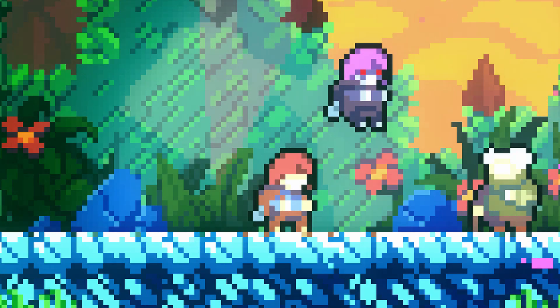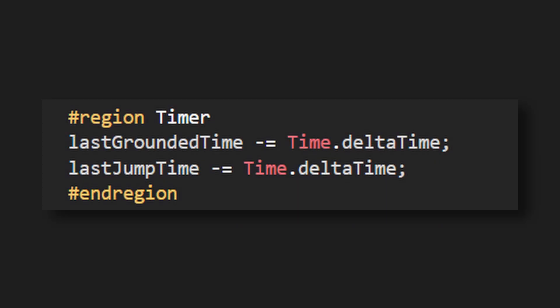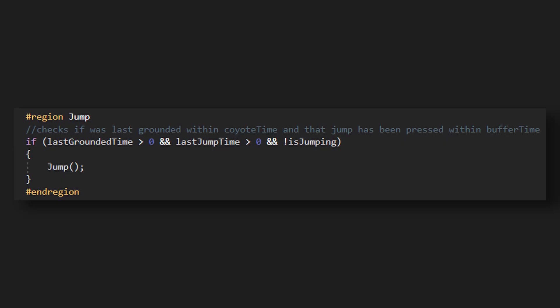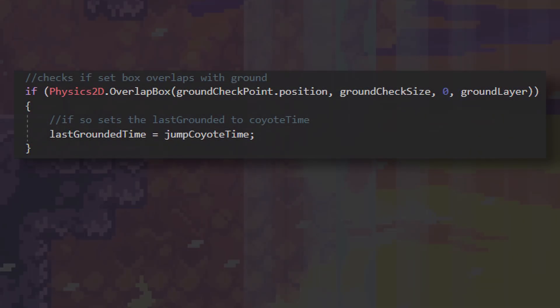So what should we do about this? Well, one great solution is to implement what many have coined coyote time. To do this, we use two separate timers — one for when the player last pressed jump, and another for when they were last grounded. Then each frame, we check if both of these would mean true for a short duration, say a fifth and a tenth of a second. We reset each of these to our chosen value whenever the player jumps or is grounded. This is a really nice fix and feels great once added.